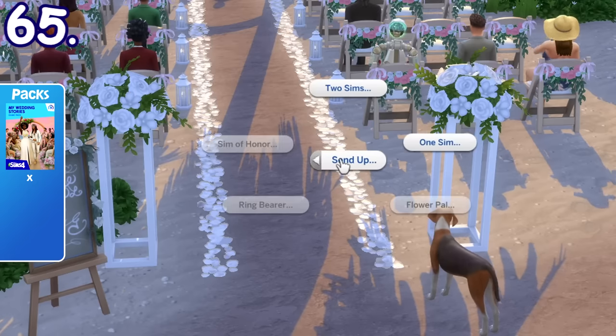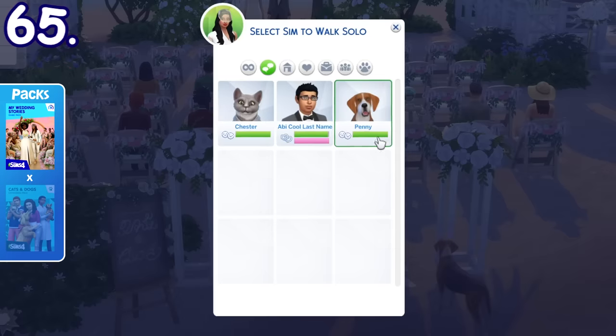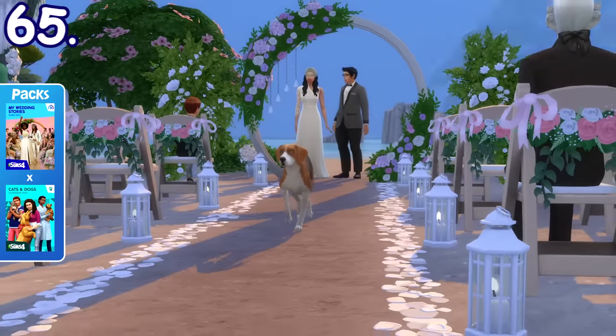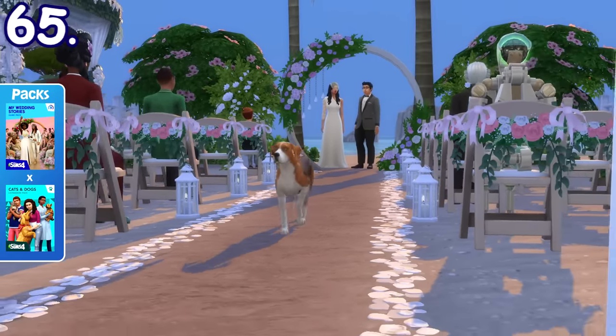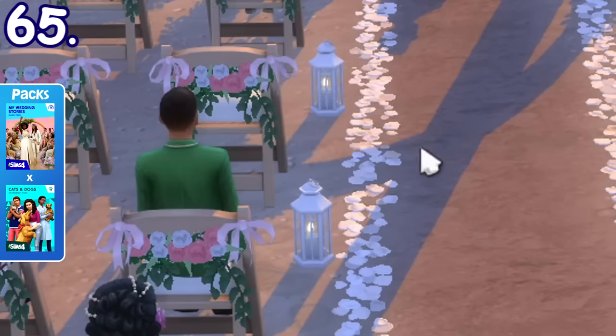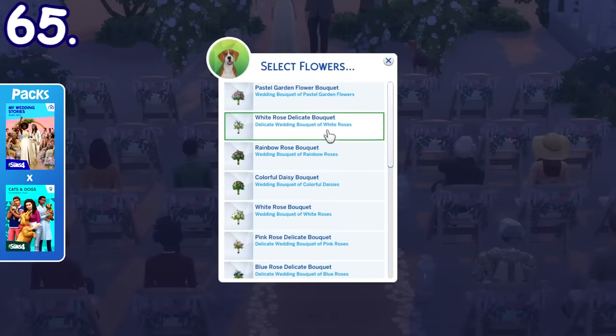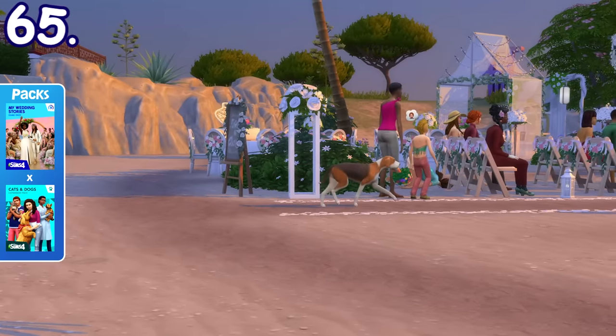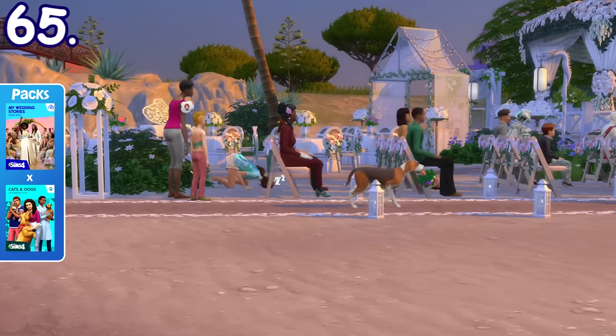You can send cats and dogs to walk up or down the wedding aisle. Additionally, with debug cheats enabled, it's also possible to have a large dog — not a small dog — as the flower pal for your wedding. This was supposed to be a functional gameplay feature but it ended up being unfinished, so you can only access it in debug mode.